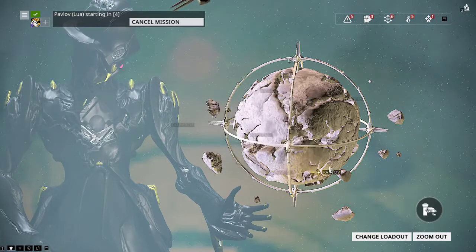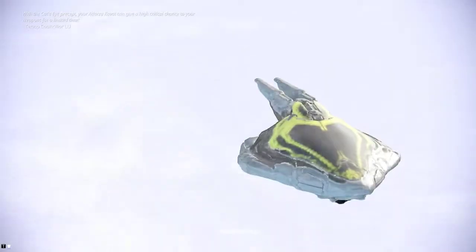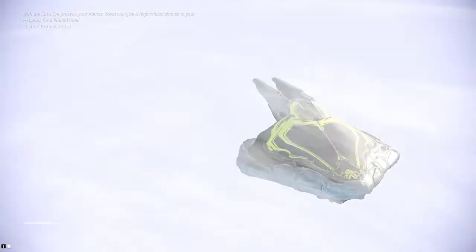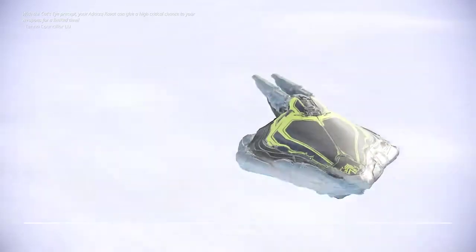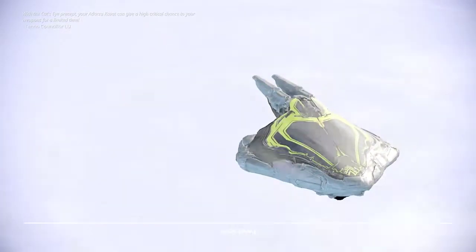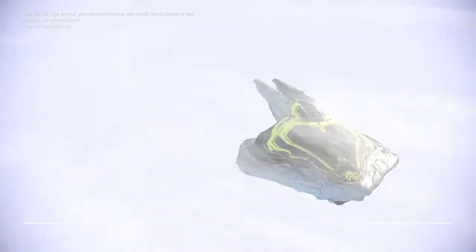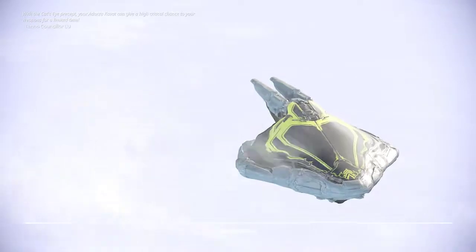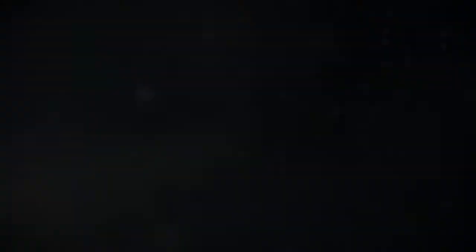We're going to start by tapping the sprint button and jumping into Limbo. While in Limbo you cannot interact with consoles, but you can interact with surfaces like the golden challenge panels. You are also not affected by things in the material world, such as enemies firing bullets at you.